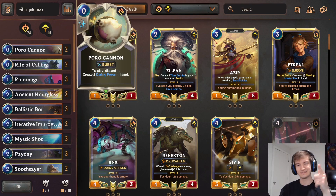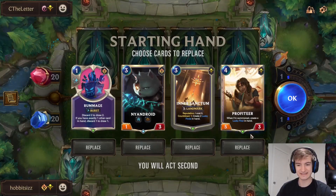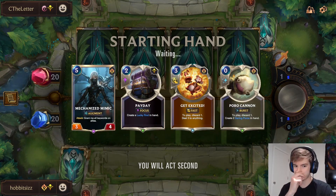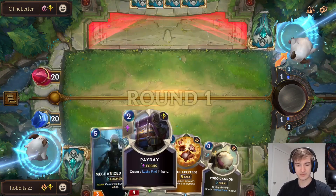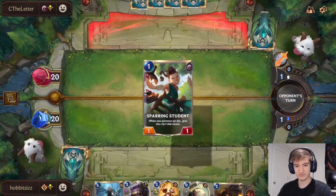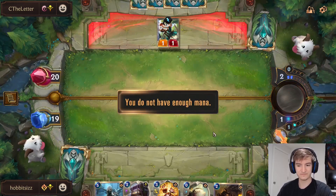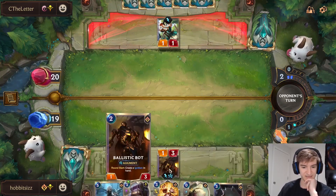Okay, we are going against Azir Irelia. No idea how well this will actually work against this deck. We might be able to get a cheeky Victor instant kill. We need to draw Victor, as he is our win condition — Mechanized Mimic is not. Hopefully we can grab a Victor. Not looking super great on the early turns. Ballistic Bot's not bad. Mechanized Mimic can also be a pretty big threat with her augmented body. But I don't have a lot of hope for this match. We got a Neandroid, okay — we can potentially have some Neandroid Ballistic Bot power.